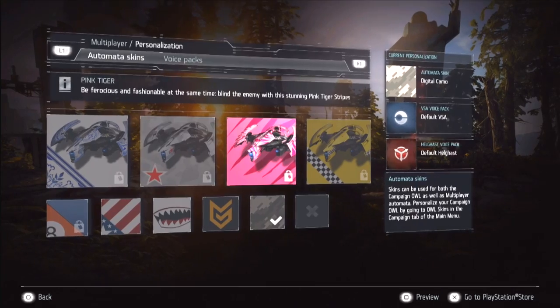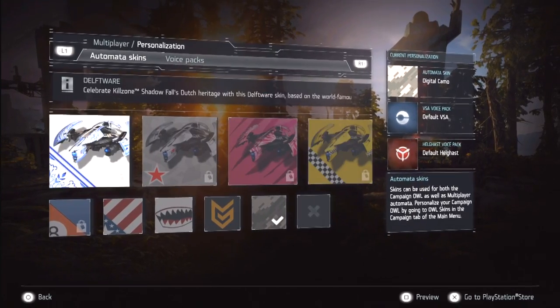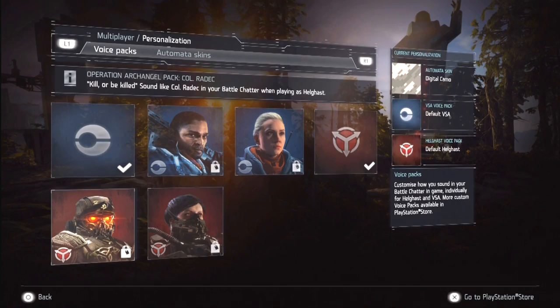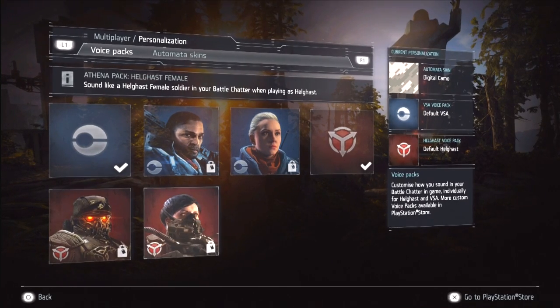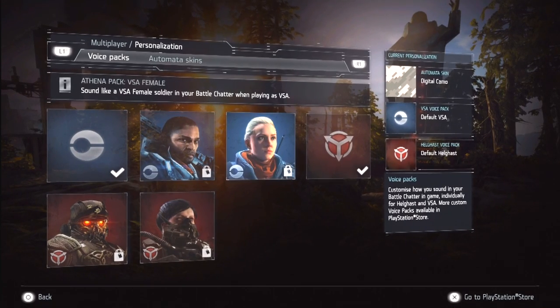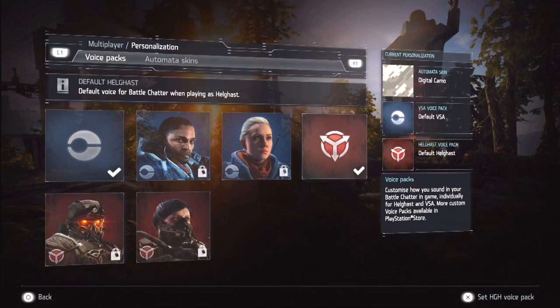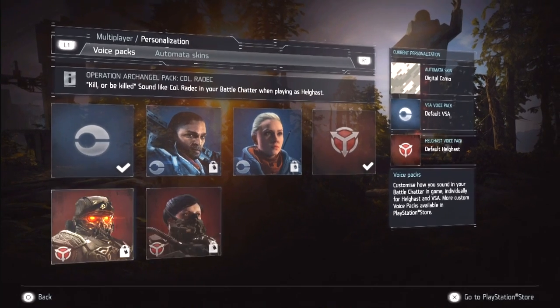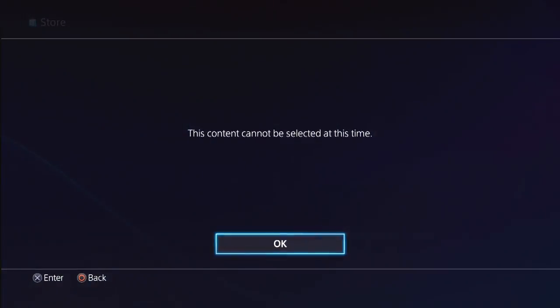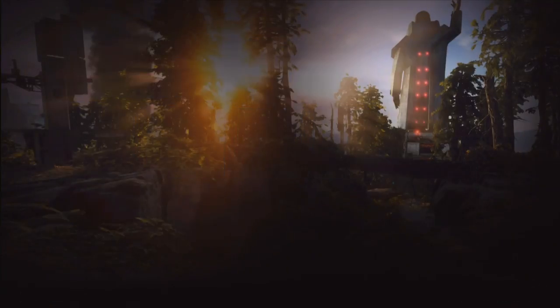Now there is a new kind of DLC — the voice packs — that allows your multiplayer persona to talk like a certain character, like Riko or Radek from Killzone 2, or two female soldiers either BSA or Helghast from Killzone Shadow Fall. This DLC to date is not yet available, but as soon as it's live I will make a video about it. Also, some of the menus have been updated to show shortcuts to the PlayStation Store, so you can get that new DLC as soon as you have a chance.